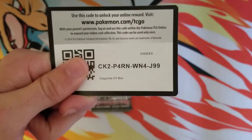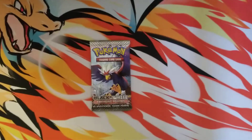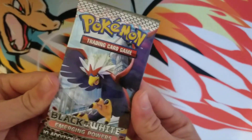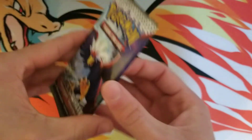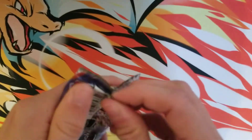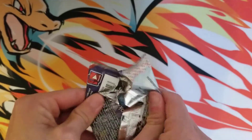That is the last one of the first ten. I have ten more to give away, but first let's open up this - it's kind of a vintage pack - Black and White Emerging Powers. I wanted to open at least one booster pack in this video.